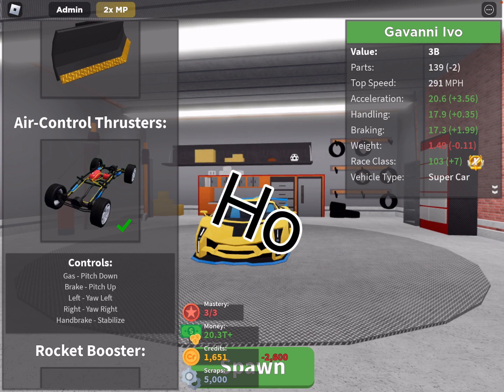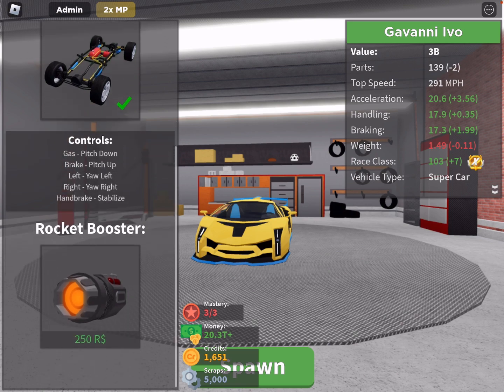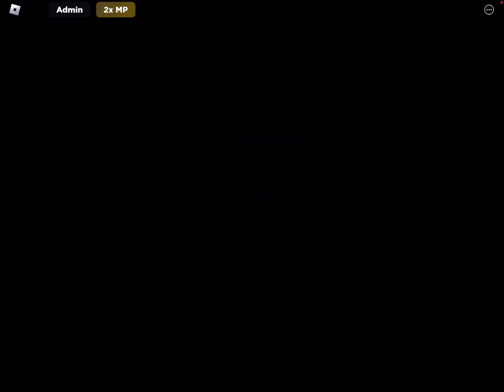Yo! Alright, so here's the controls. Gas — front flip. Brake — back flip. Left and right is like spin flat like a pancake. Handbrake stabilizes and tries to make you go flat. So let's try this out.